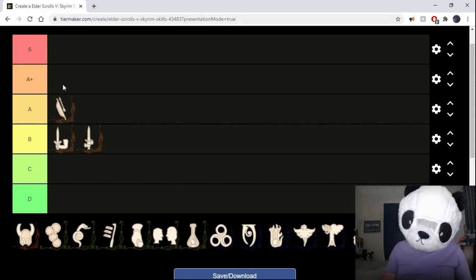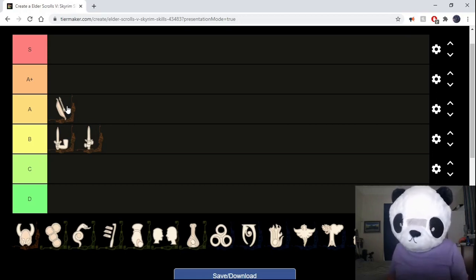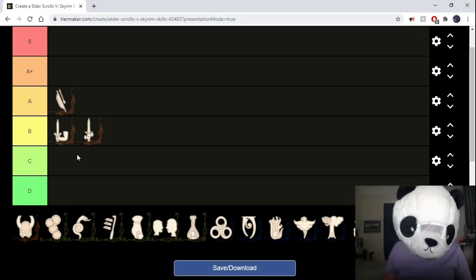Super early on you can get Faendal as a follower with an archery trainer, so you can just power-level archery up to 50, which is super nice. Just like the other two, it's not super easy to level later on, but you also get a follower trainer up to level 90 if you wanted to do that. There's not really that much to say about it — everyone knows archery and everyone knows it's good.